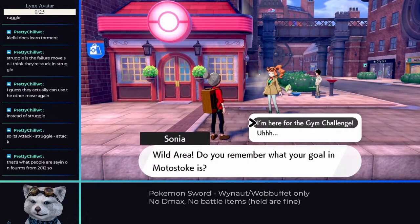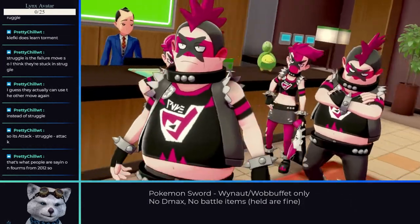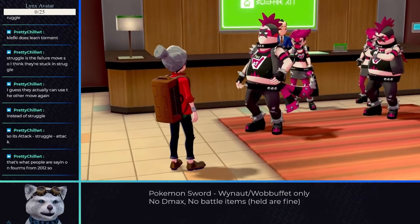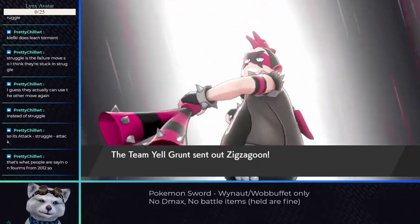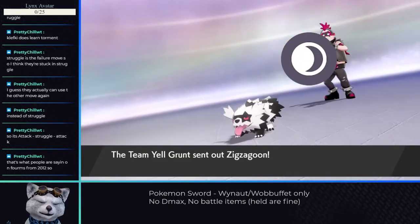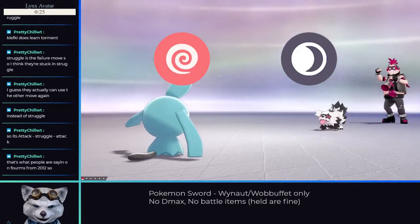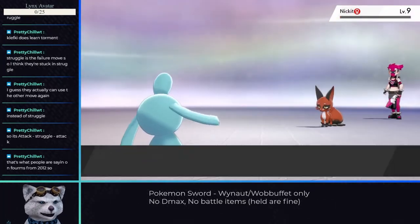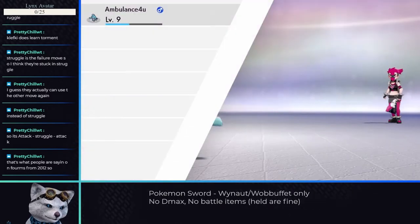The next waypoint is Motostoke, where we get lots of dialogue and learn about the gym challenge. After a chunk of talking, we make our way to the hotel and meet Team Yell — where the realization finally set in. I picked a game with a team who only uses dark type Pokemon to do a Wynaut run on. Absolutely brilliant choice. Luckily, even though Wynaut was weak to them, at this level they didn't know many dark type moves and the encounters proved pretty easy.